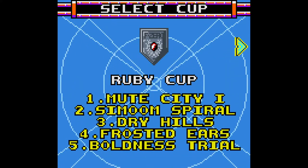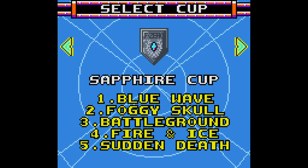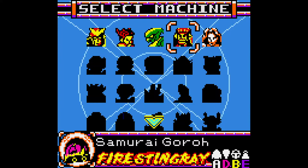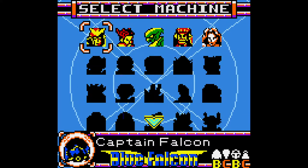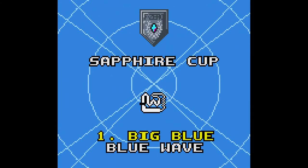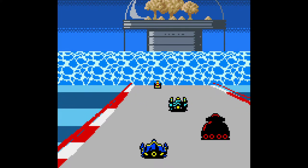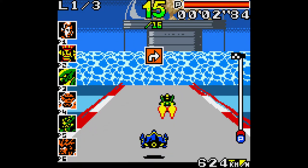We finished Ruby Cup last time, so let's hop over to Sapphire Cup, the second one. I don't think we unlocked any new cars, but from what I heard, apparently the Fire Stingray is a really good choice. I kind of wanted to check Captain Falcon and the Blue Falcon, because obviously everyone knows that machine — it's a really iconic machine. I think I should have started with that, but after this I'll definitely try out the Fire Stingray.